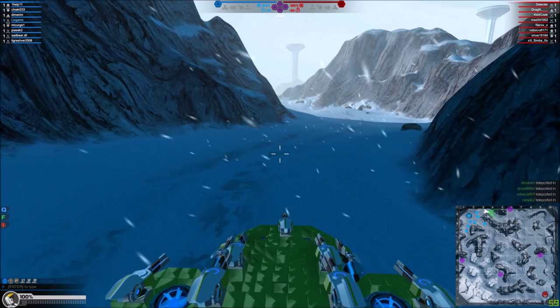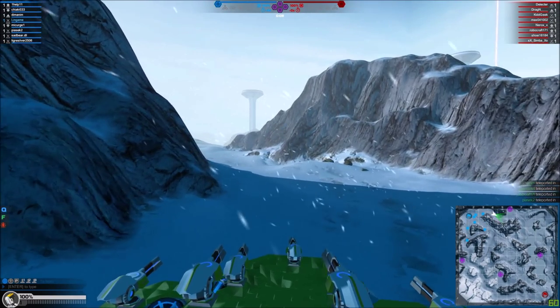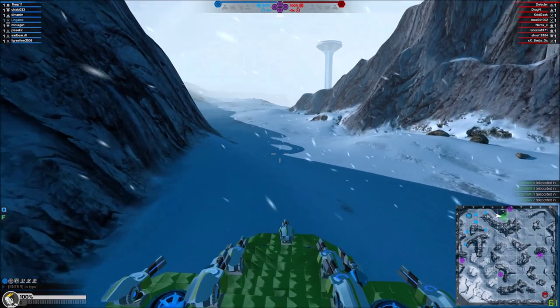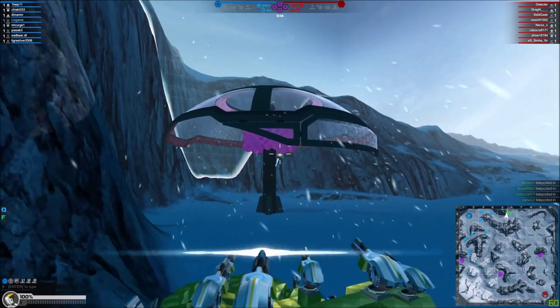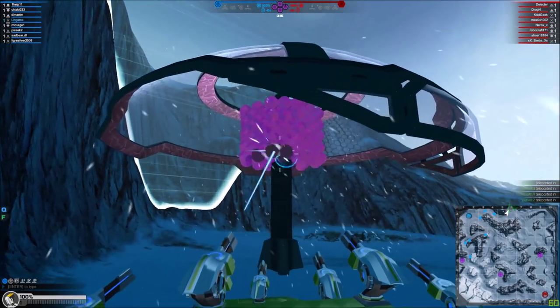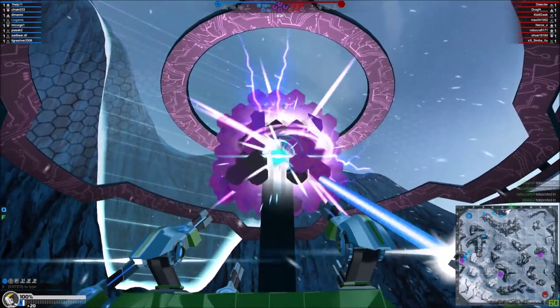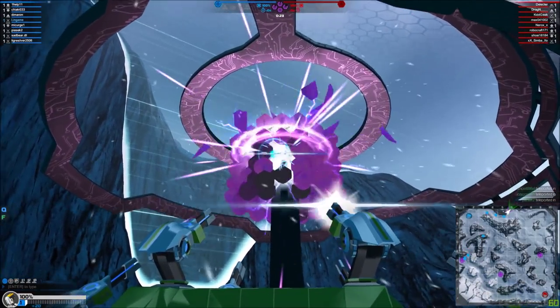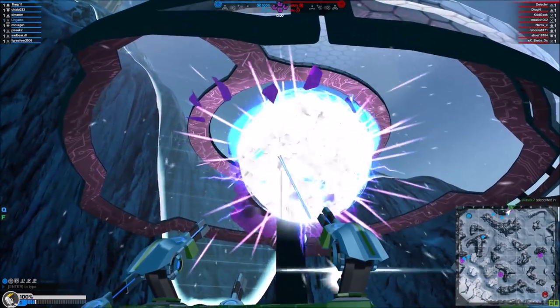I decided to go for this layout here with a little bit of redundancy in the guns — I find that this is quite useful. Thrusters make me faster, but they also make it more difficult to control. I'm not really sure if I'm going to keep them. It takes me some time to think about whether I really like these jets or not. It's a bit of a trade-off.